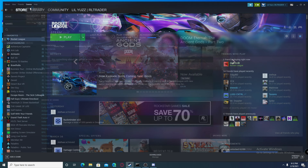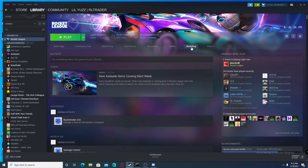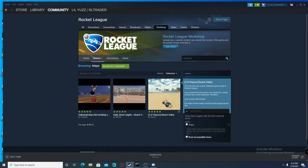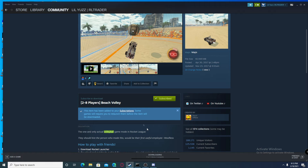Then you want to go to your games, find Rocket League, and then go to Workshop. In Workshop, search for volleyball. Then pick the map, and over here you just want to click Subscribe.